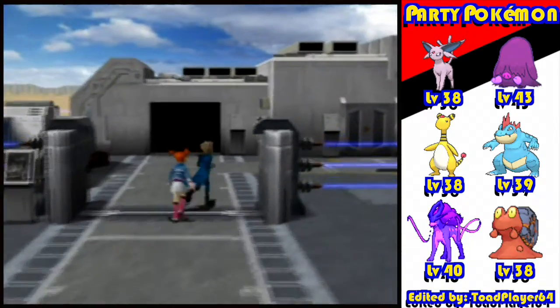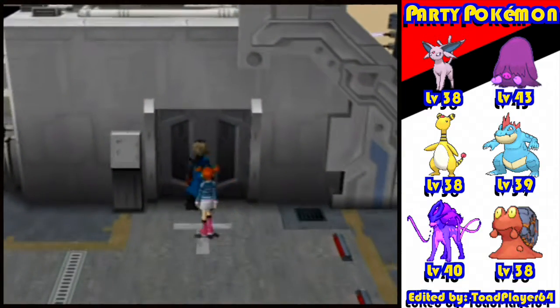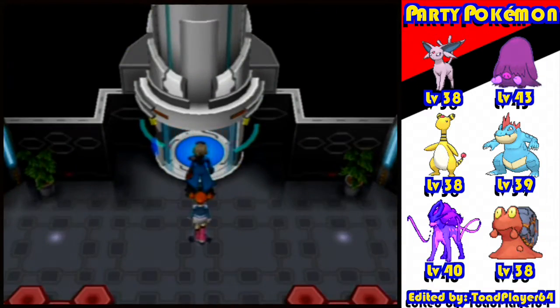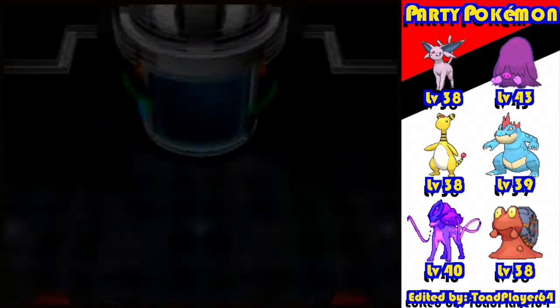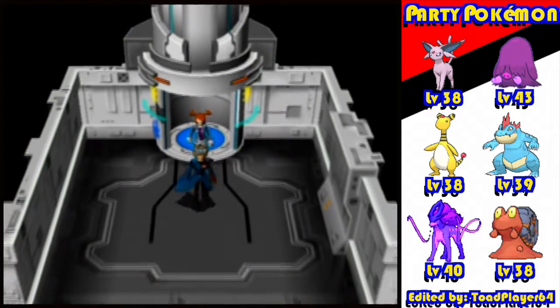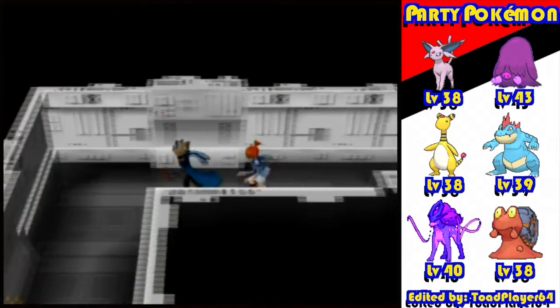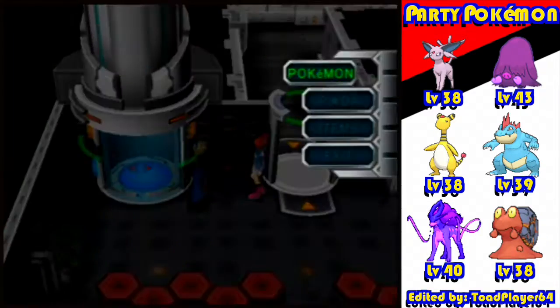Okay, I guess that's one way to start an episode - probably give my audience a heart attack. Hey everybody, TillPlayer64 is back and I'm bringing you more Pokemon Coliseum. In the last one we started infiltrating the secret shadow pokemon lab and we snagged one of the most useless shadow pokemon in the game. You should never use it under any circumstance - Aipom.